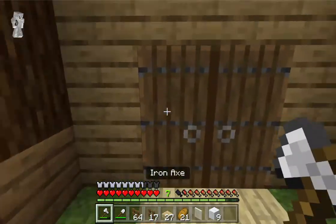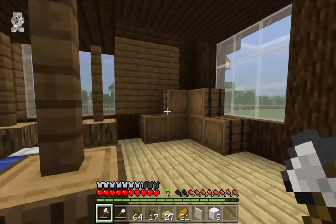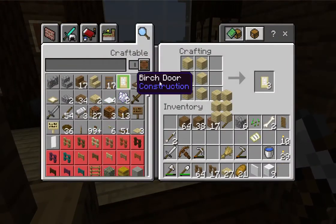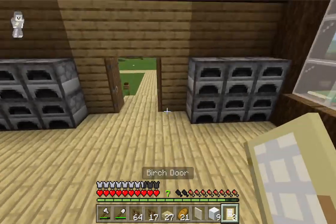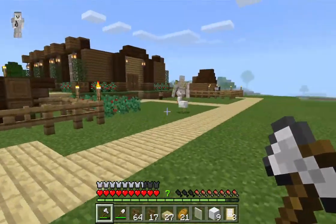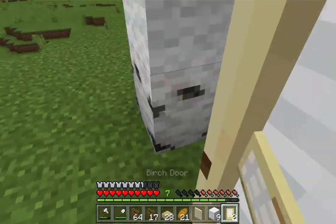Let's get some doors. Let's make birch doors because that's the theme you've probably noticed going on here. I don't know what type of doors birch doors are supposed to be like. Oak doors are your standard one, these feel like cabin doors, and dark oak are like fancy castle doors. Yeah, I like that.